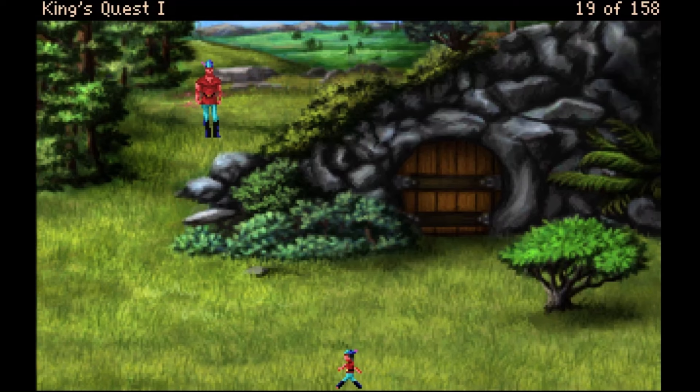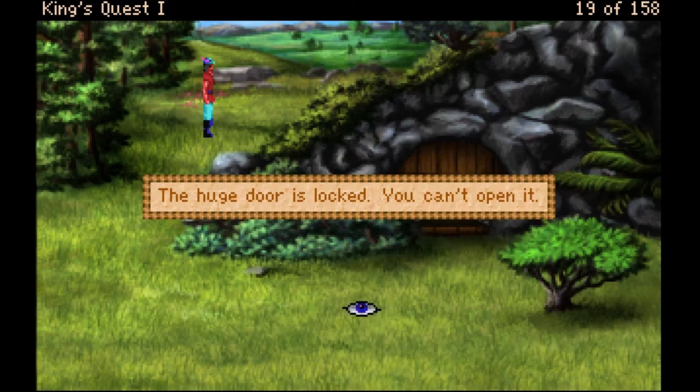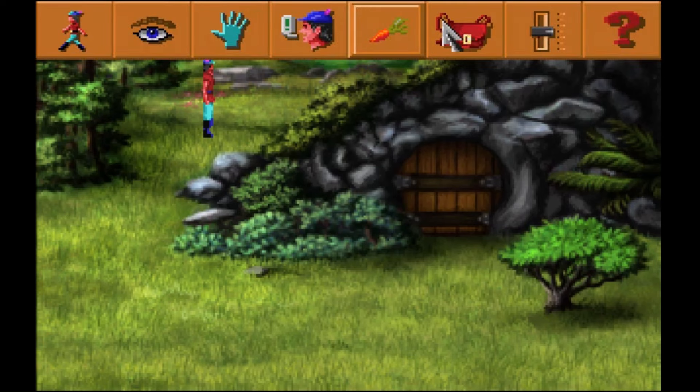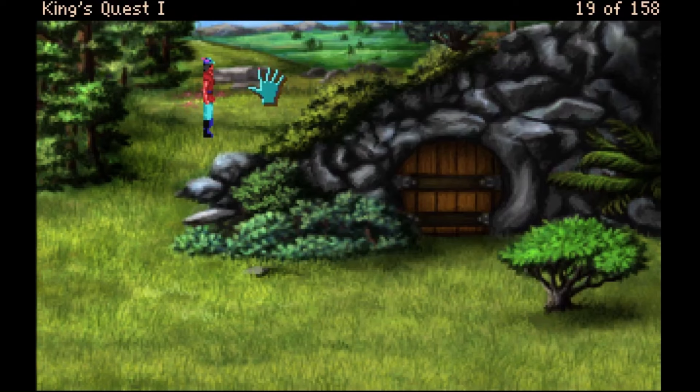Whoa, what is this? A huge wooden door has been built into the base of a steep mountain. There's a large keyhole in the door. I have no keys — there's nothing that could help here.